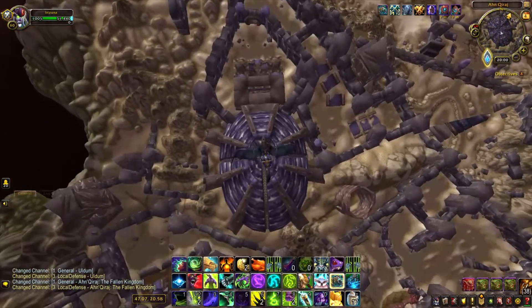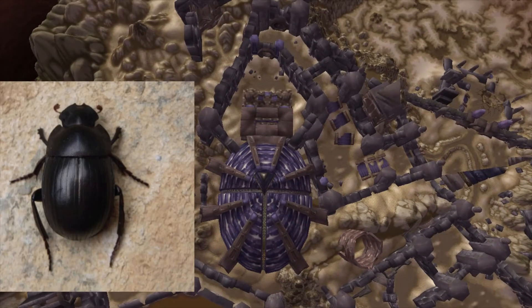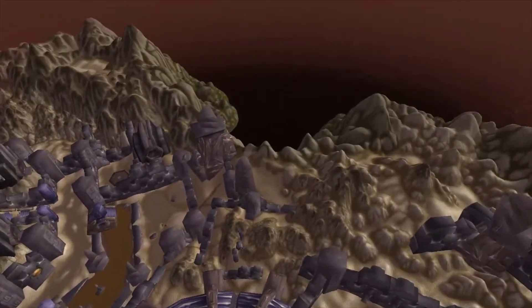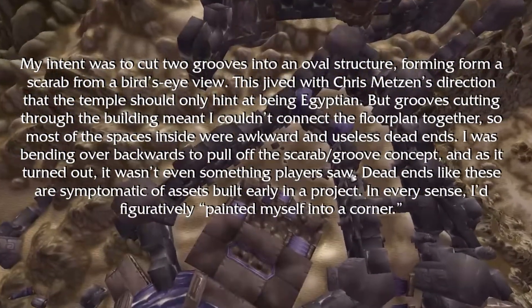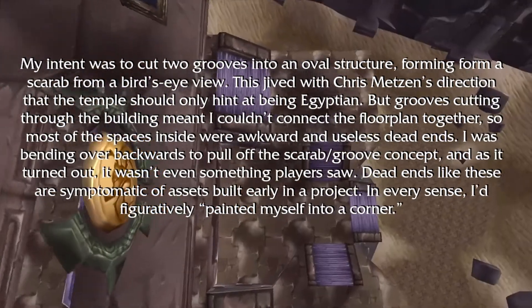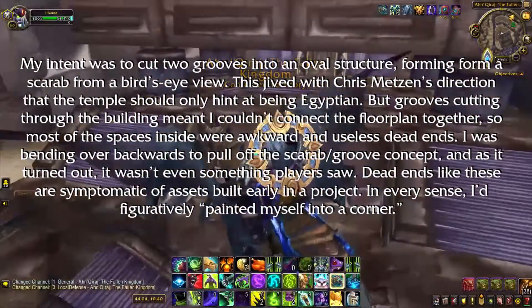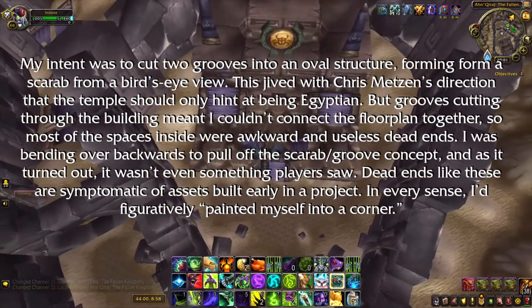For the end, we will be showing one of the oldest but also one of the least known easter eggs in the game. If you fly above the Temple of Ahn'Qiraj, you can see that the whole place is shaped like a scarab. This is a really cool detail, and I can't believe I never knew about this before researching for this video. John Statz, a vanilla WoW designer, envisioned it to be a scarab but had some issues with it, as he said in a Wowhead interview: 'My intent was to cut two grooves into a novel structure, forming a scarab from a bird's eye view. This jived with Chris Madsen's direction that the temple should only hint at being Egyptian, but grooves cutting through the building meant I couldn't connect a floor plan together, so most of the spaces inside were awkward and useless dead ends. I was bending over backwards to pull off the scarab groove concept, and as it turned out, it wasn't even something players saw. Dead ends like these are symptomatic of assets built early in a project. In every sense, I'd figuratively painted myself into a corner.'